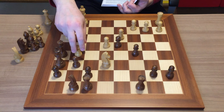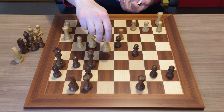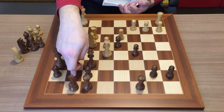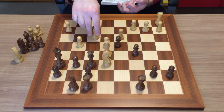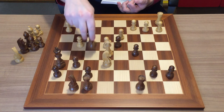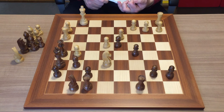Let's go back to see it once again. The whole idea is the discovered attack combined with covering the g7 flight square by moving the knight to e6. The rook cannot be captured because the queen delivers checkmate on g5. If the queen is captured instead, there is a mate-in-two: rook h3 check, then checkmate. This mate-in-two pattern is important to know and see in order to solve this combination.